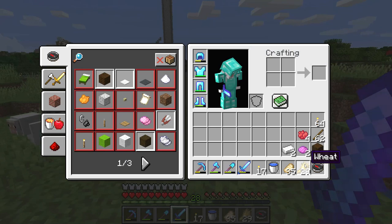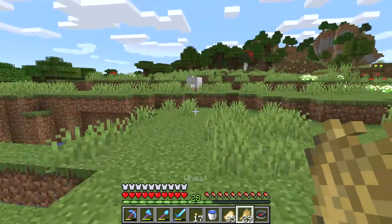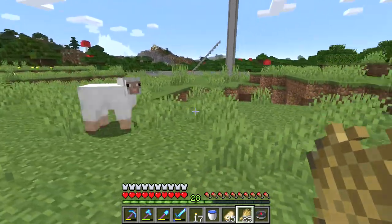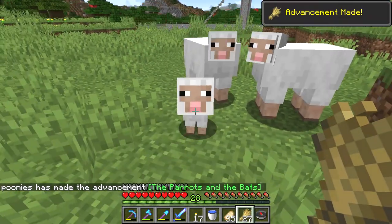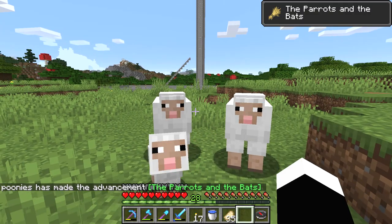First of all, you need wheat to feed the sheep. Feeding two sheep next to each other will make a baby. Oh, now we go make baby by touching our mouth. That's how you make a baby with the sheep.